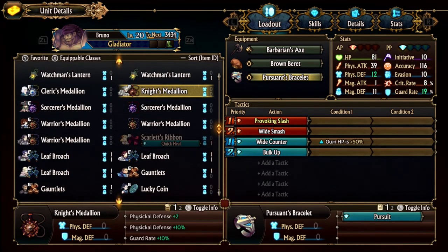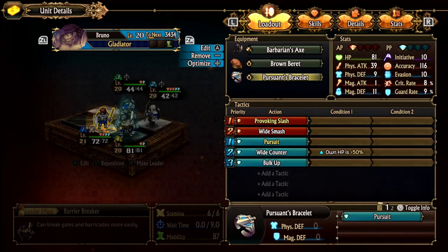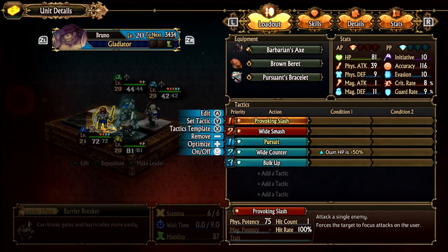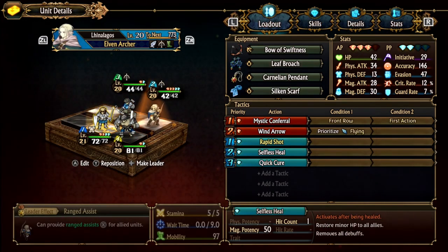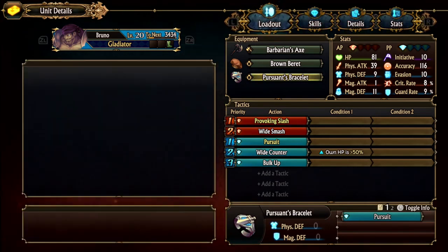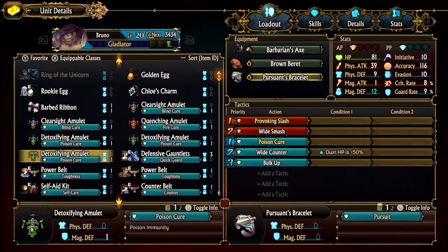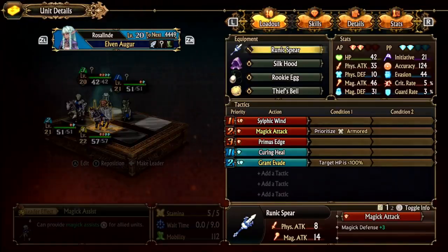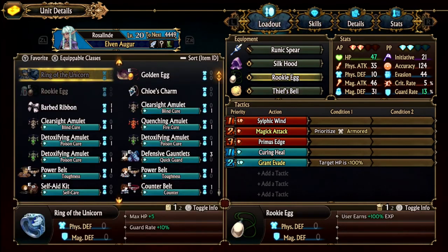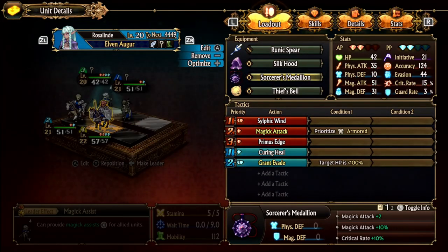I don't plan on promoting Bruno for a while. I don't know if I want any of these. What is Provoking Slash — is that something I should be worried about? Focus on the user to attack. You don't have Counter Strike do you? No you don't. You know what, just take the gold, why not. And you definitely don't need the Rookie Egg anymore. I got an idea for you — you do magic attack with your spear, so get the Sorcerer's Medallion. Yeah, why not.